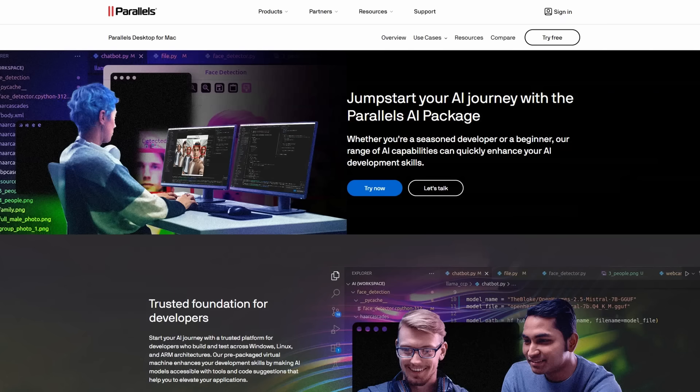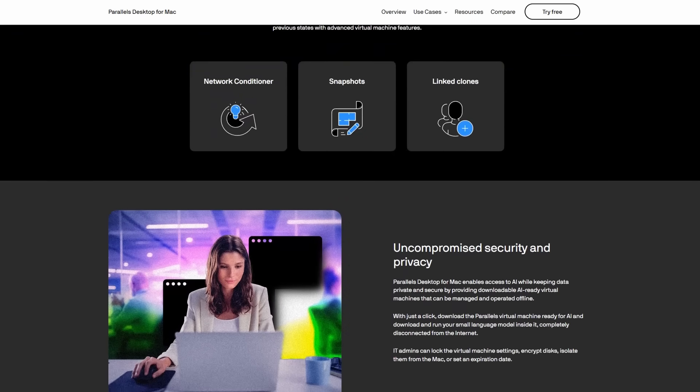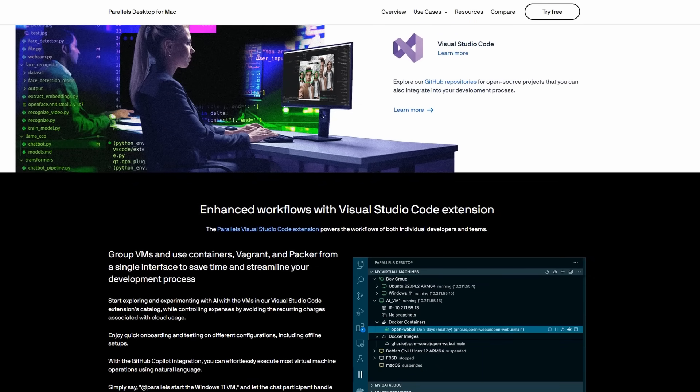The new version of Parallels 20 comes with the latest updates for macOS Sequoia and support for Windows version 24H2. It also unlocks multiple new AI tools including the DirectML API, allowing users to take advantage of Microsoft ML and ONNX runtime frameworks on a Mac.